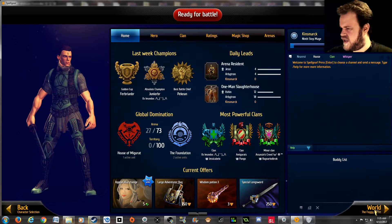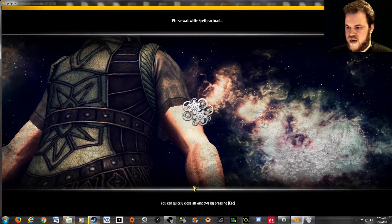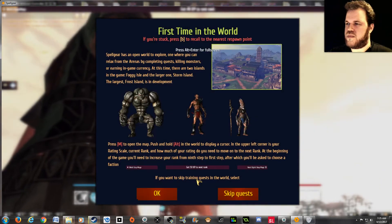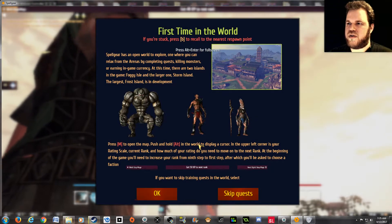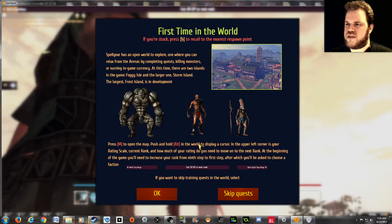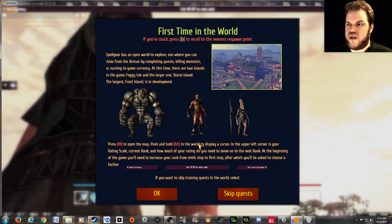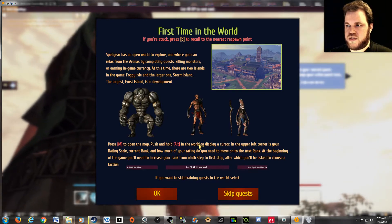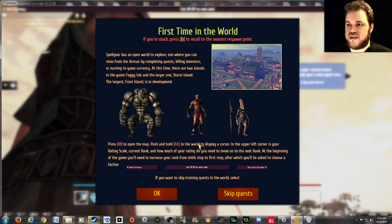I think I'll check out World — The Foggy Island for now. Spell Gear has an open world to explore, one where you can relax from the arenas, completing quests, killing monsters, or earning in-game currency. At this time there are two islands in the game: Foggy Isle and the larger one, Storm Island. The largest, Frost Island, is in development.